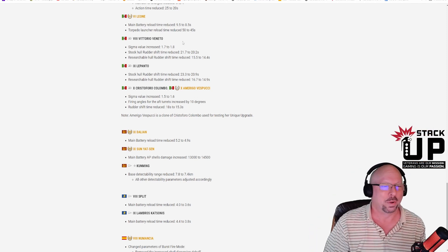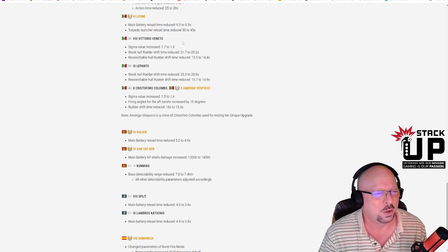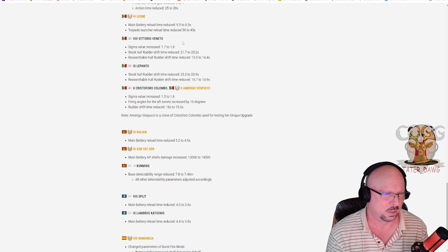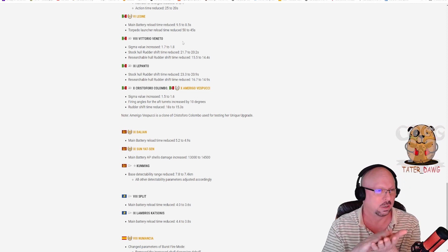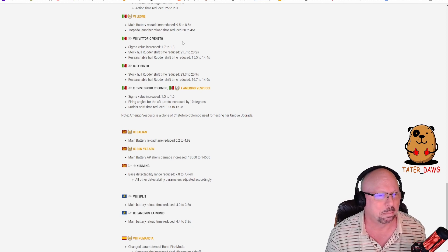Vittorio Veneto tier 8 Italian battleship: sigma value increased from 1.7 to 1.8, stock hull rudder shift reduced from 21.7 to 20.2, and researchable rudder shift reduced from 15.5 to 14.4 seconds. More maneuverable and more accurate guns — something people have been asking for on the Italian battleships. Golf clap, we're okay with that.